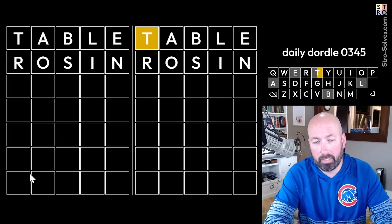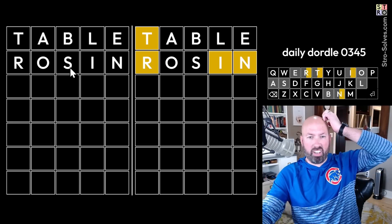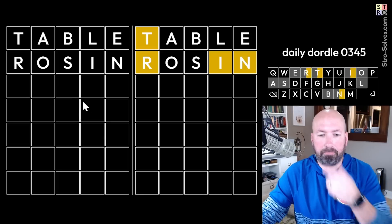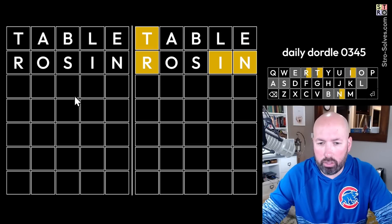Didn't go so well this time. Interesting — we've got nothing on the left. So there's probably a U, maybe a Y. U and Y are the next letters we want to use.